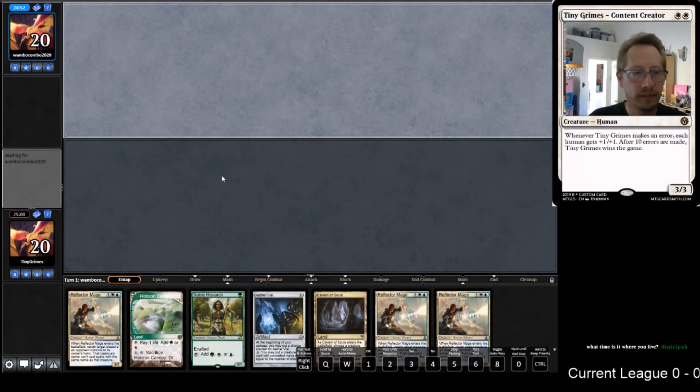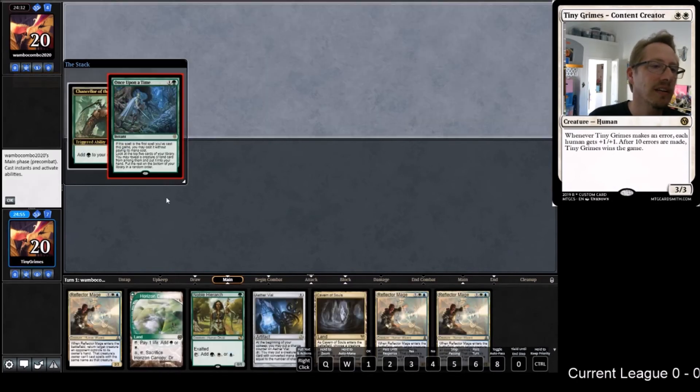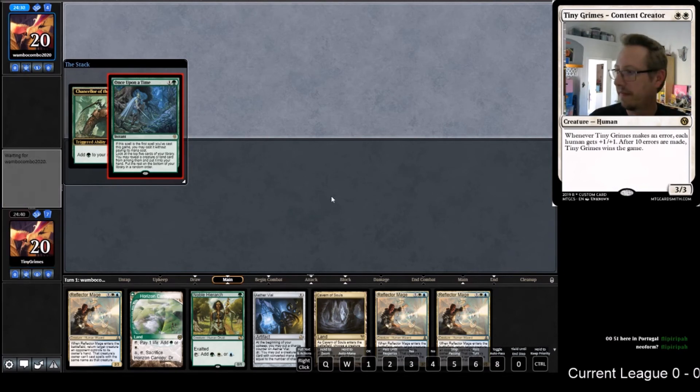Wow, this is not the hand you want to see, but it's not really a hand I can throw back either. Cavern into Vial into a second land into Noble into a Reflector Mage if I really want - into several Reflector Mages. Chancellor - what the heck is this thing? What is Chancellor of the Tangle? Oh, I guess it gives one green mana if it's in your opening hand. If it's Neoform we can't actually Vial - I need to start with a Noble.